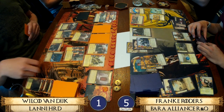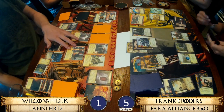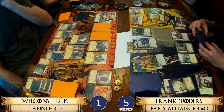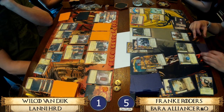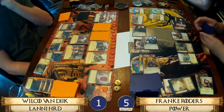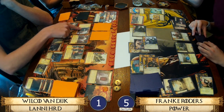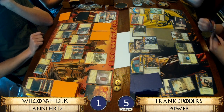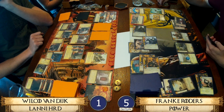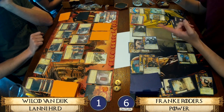Rather than just put cards into shadows and prepare for next turn, Wilco has decided to actually marshal some cards to stop Franca from rushing ahead with unopposed challenges. Bob is going to be a pain because of his intimidate, limiting what Wilco can do. Franca going in with everyone for the power challenge — that should let him win by enough to trigger the Honey Wine. Drawing a card, power on the Honey Wine, then claim.